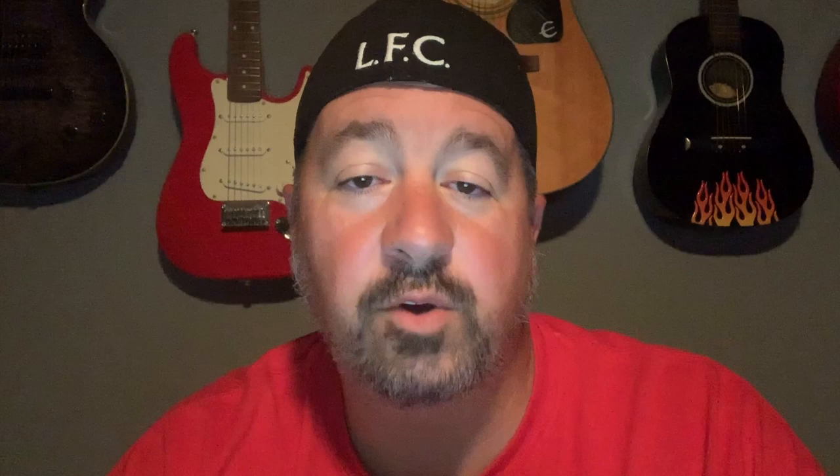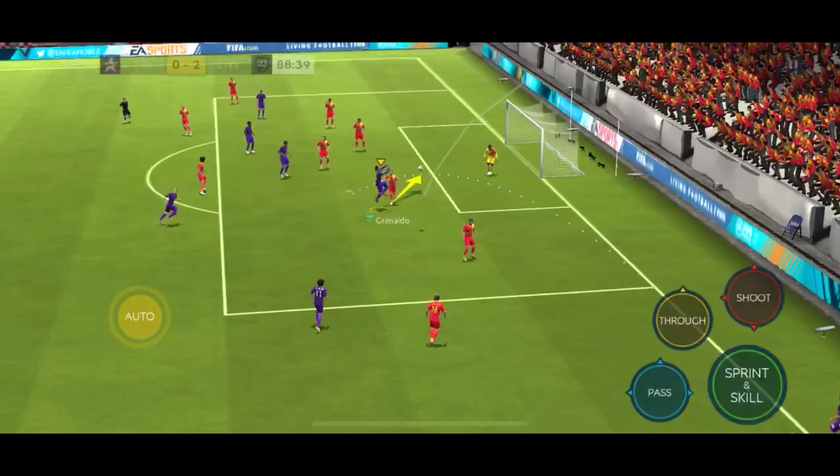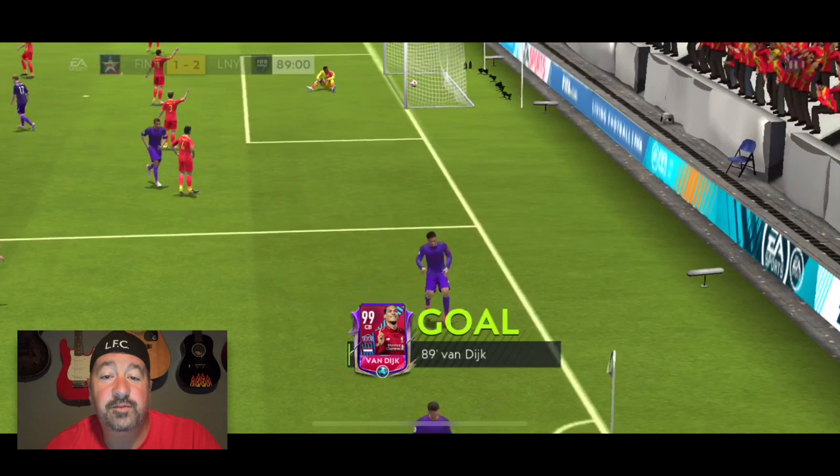27 minutes in, a corner was earned. Mo sends a ball in directly to the substantial forehead of Virgil Van Dijk, racking up his first goal of the season and making it look easy for the Reds. Liverpool now up 3-0 as Norwich settled in for a long, long thrashing.